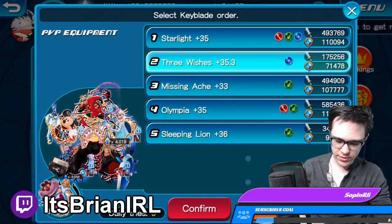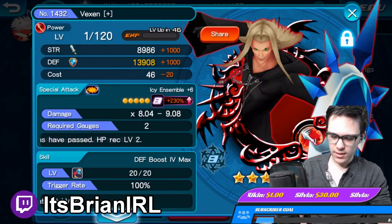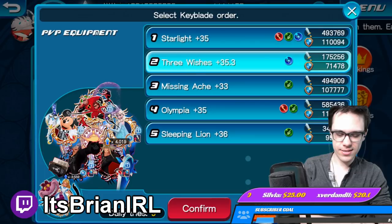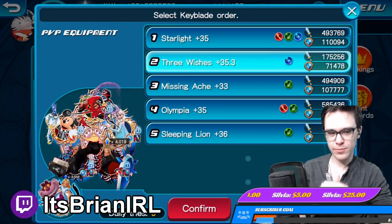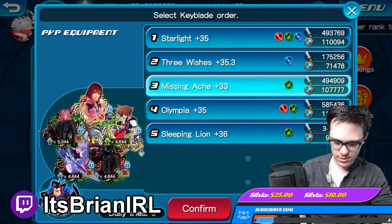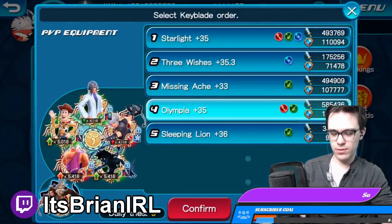On top of that, I made this my turtle setup, sort of, for turtling — because I realized there's not too many turtle medals in the game that buff defense and debuff the opponent's strength for multiple turns. And that's the keyword right there: multiple turns. Because even though we have medals like Ienzo or Kingdom Hearts 3 Mini, they only last for one turn, so they don't work at all for the turtling that's needed for PvP.